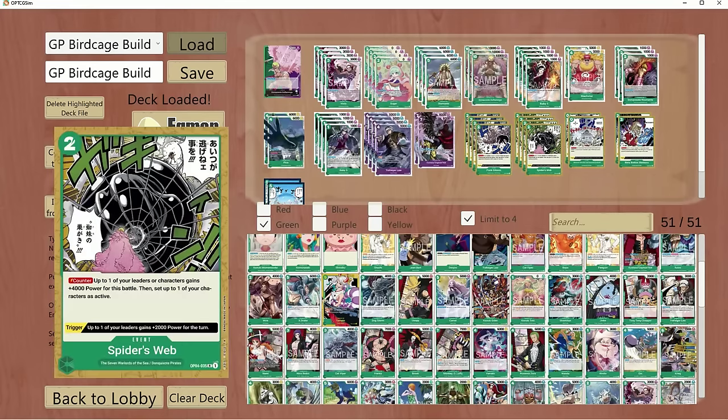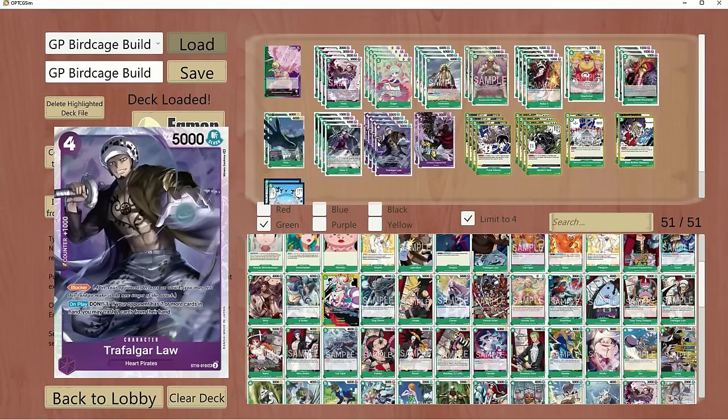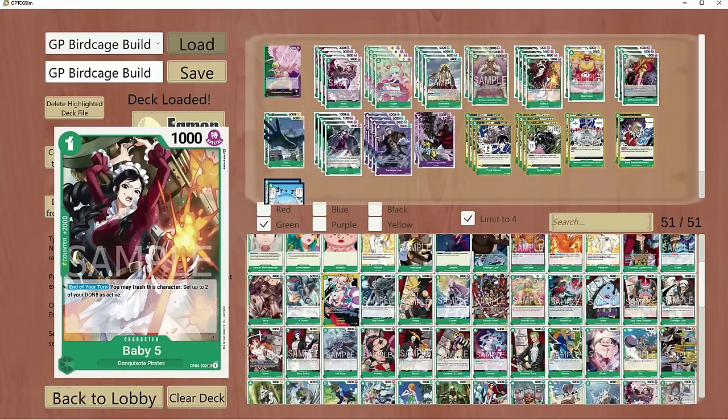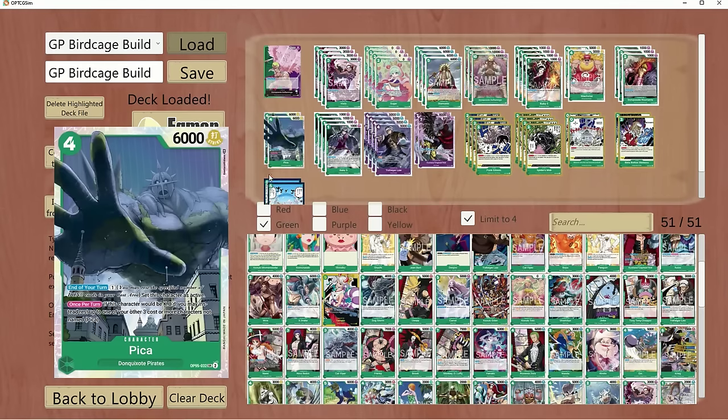This is something I've been working on for the past couple of days — been up all night trying many different variants. This is one build I enjoy and I think does well. I do have another one we'll dive into at the end of the video. With this build setup, you're supposed to play off of Birdcage. With Birdcage, you can shut down every deck in the format outside of Katakuri and Purple Luffy in the late game, essentially.